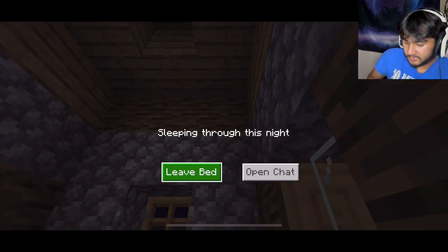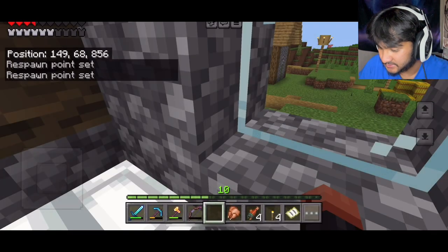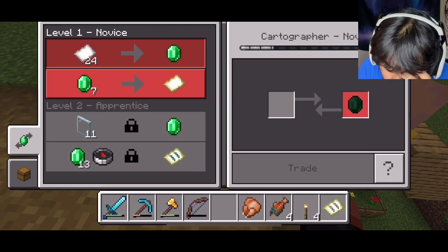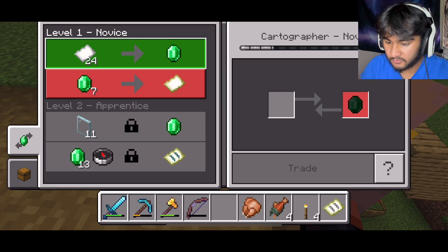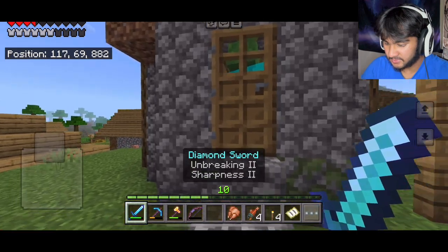Our respawn point is just gonna be set here, but it's whatever for me. Okay, so as a cartographer we're gonna need 13 emeralds and a compass. We gotta craft 24 paper. How is there a zombie in there? You didn't do anything about it. We gotta take it back to the game.